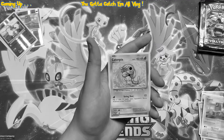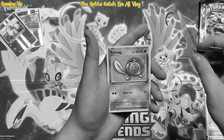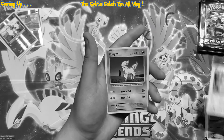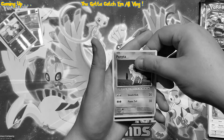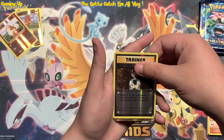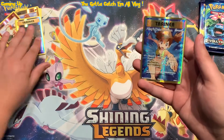Anytime you get a white and green code card in Evolutions you got to get a little bit excited because it's at least a hollow — more often than not it's been better than a hollow for us. This one we got a reverse Brox Grit and then behind that we have a full art Misty's Determination card. I do not have this card yet so I am actually really excited to pull this card.